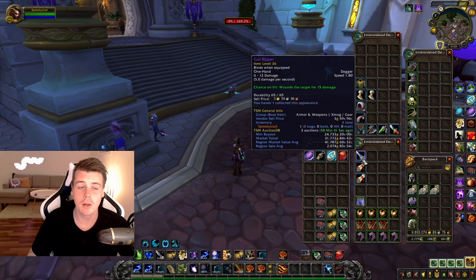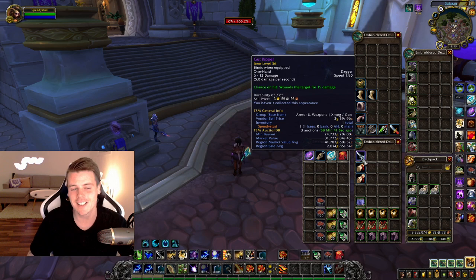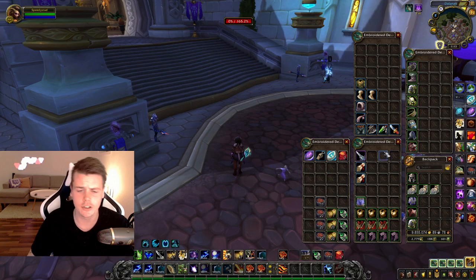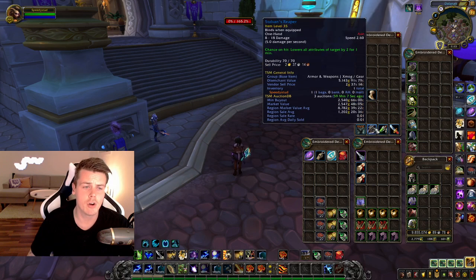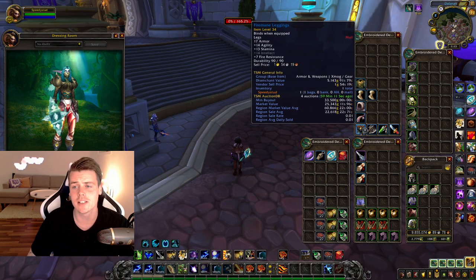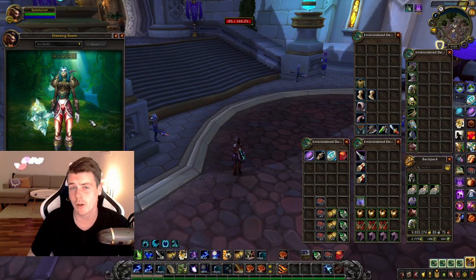I got one world drop epic: the Gut Ripper, which is okay I guess. In terms of world drop blue items, I got a Broken Blade of the Heroes — pro tip: use the materials required to craft it, it's less than a hundred gold in materials and way easier to sell. Also got a Grim Reaper, a Stalvin's Reaper, and the Fireman's Leggings. Fireman's Leggings sell very, very fast — it's still a super popular transmog.